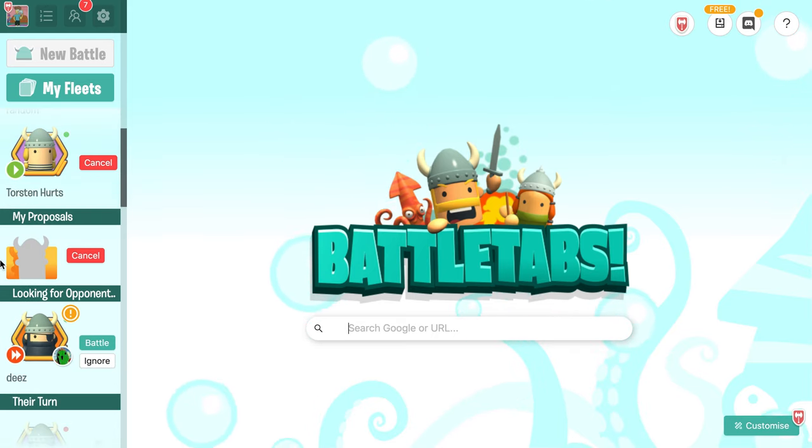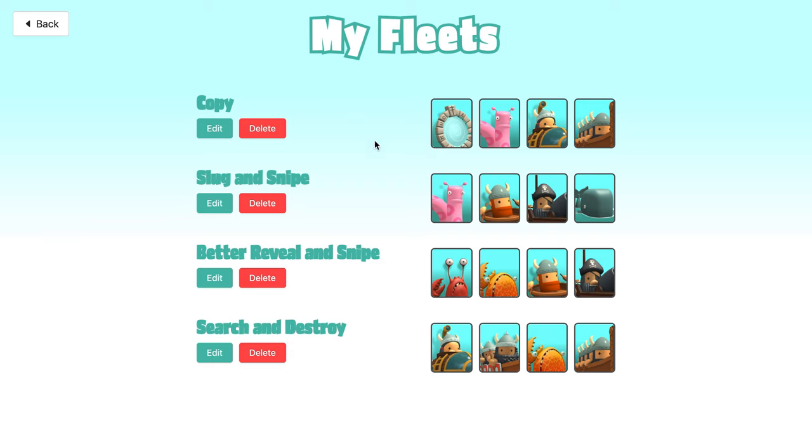It's generally a good all-around ship — it can work in almost any deck and it can replace a lot of ships you're using now to help improve your fleet. I'm going to be using this Slug and Snipe setup. It's essentially a revealer and snipe, but it's two attackers — a coracle and galleon for attacking. Instead of using something like turtle or squid, I'm using a slug. Right now I'm going to say it's one of the best revealers, if not the best.